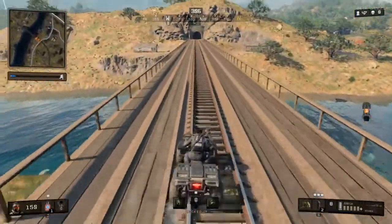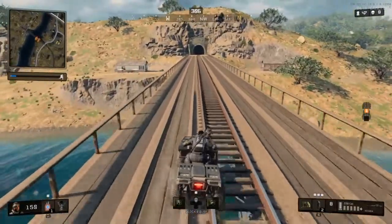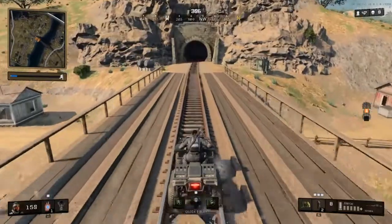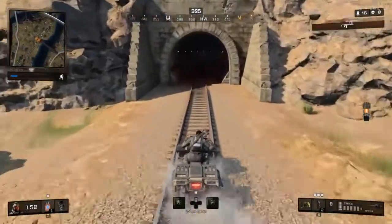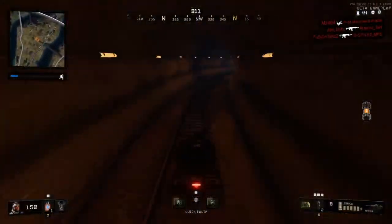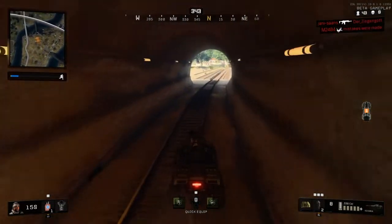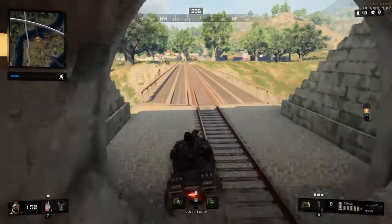I thought I was going the right way but then I realised I was going towards the edge of the circle — I was like no, I don't want to go this way. But if you didn't know, you can use this tunnel — you can actually go through it and it will go out to the other end. Nice bit of cover there if you want to get from one area to another.